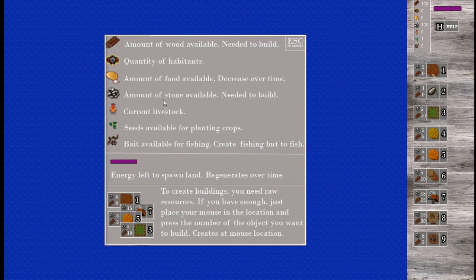A lot of people had a little bit of trouble with the game itself and how to play it. That's why I added a help bar — you just press H and it shows you everything you need to know. The amount of wood, that's what these old things are about — what they are useful for, what they are showing.